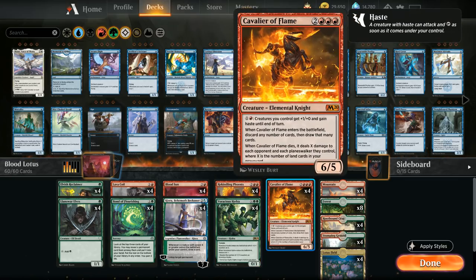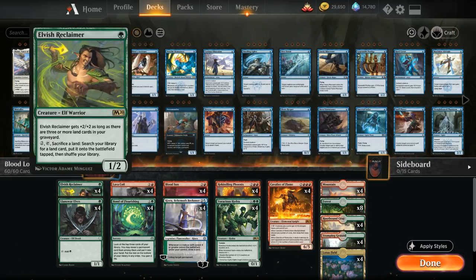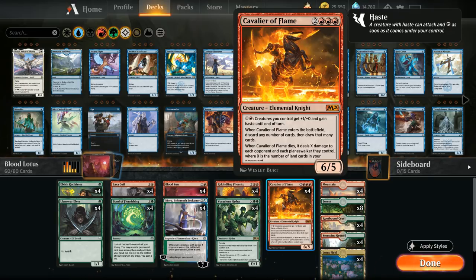At five mana we have the full playset of Cavalier of Flame, which ties the deck together nicely. For one red mana it gives all creatures we control +1/+0 and haste until end of turn — a great way to attack with Rekindling Phoenix the same turn we play it. We can activate this multiple times for a ton of damage. When Cavalier enters we can discard any number of cards and draw that many, turning dead cards like late-game Llanowar Elves or a Lava Coil in a control matchup into action. When it dies, it deals X damage to each opponent and planeswalker where X is the number of lands in our graveyard — synergizing with Lotus Field and Elvish Reclaimer.